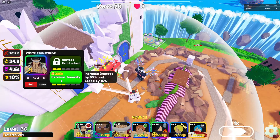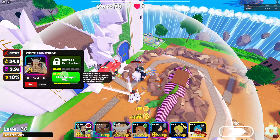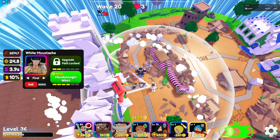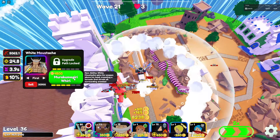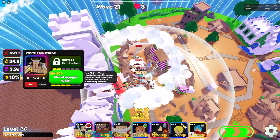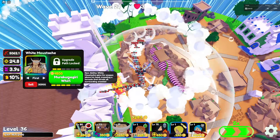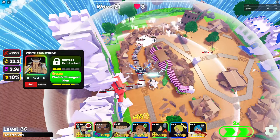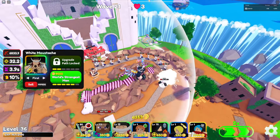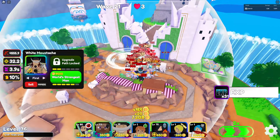'Extreme Tenacity' increases his damage and speed again. Nothing changes from the attack — it's two attacks again. Then we get a new ability: Whitebeard spins his weapon above his head creating a tornado that strikes all surrounding enemies. This means he now has a full AOE attack and a cone area attack, cycling between them — one full AOE attack then one cone attack.